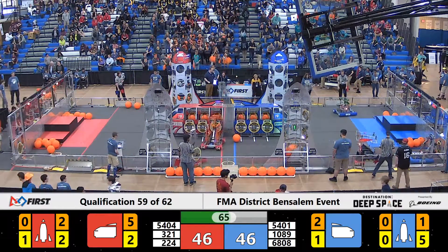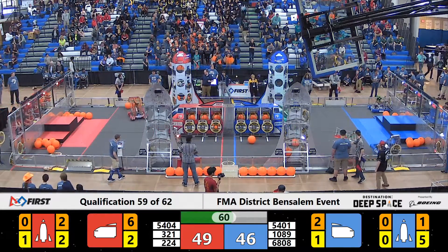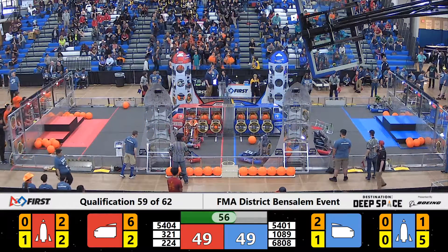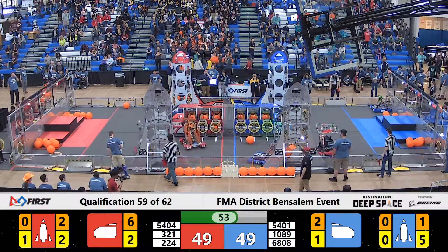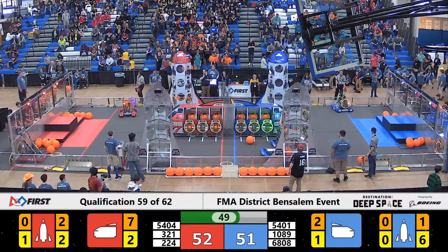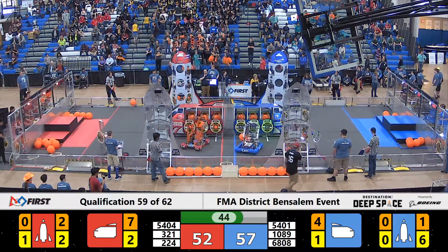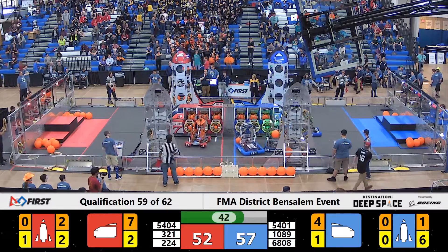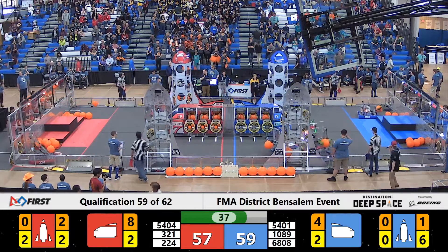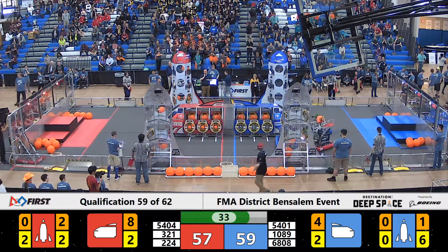Team 5401 now looking for a hash panel from the feeder station — they have it. It's Team 1089, this is Team Mercury, looking to grab that piece of cargo, make their way to the front of that rocket ship. Team 5401, that's the Fightin' Robotic Owls, facing the defense of Team 321. Team 6808, that's William Tennant Robotics, working on finishing off the front of that Blue Alliance cargo ship with that hash panel. Now looking around for a piece of cargo — they have one, using that shooter, hoping to drop another three-point shot.